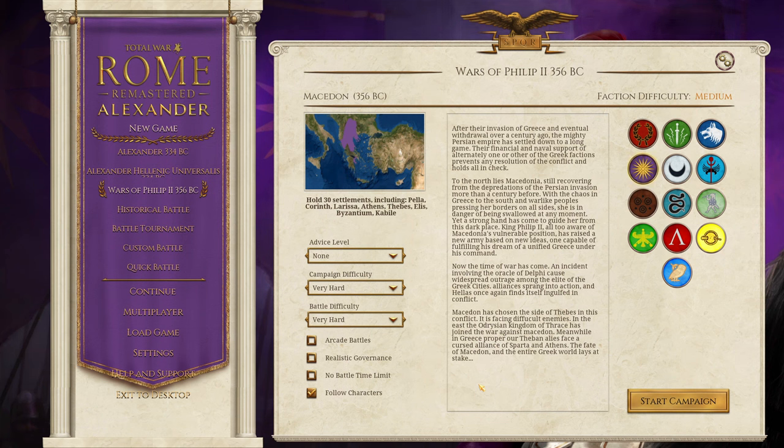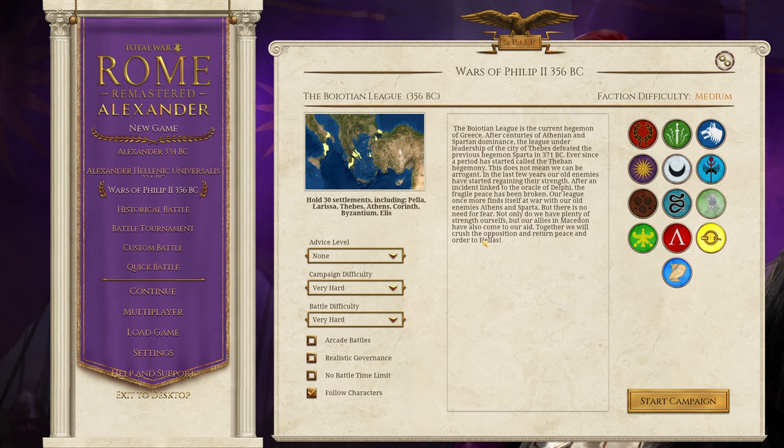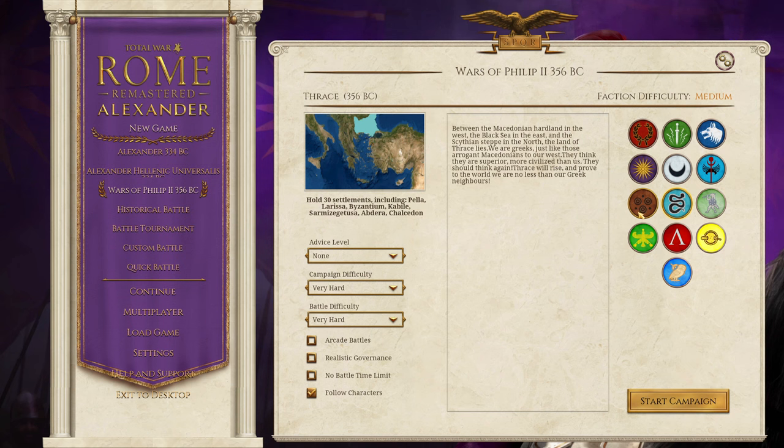This mod effectively has all the powers of that era. We have Macedon, led by Philip. We've got the Peloponnesian League, led by Sparta; the Boeotian League, led by Thebes; and the Delian League, led by Athens. We also have Thrace in the east and Illyria in the west.